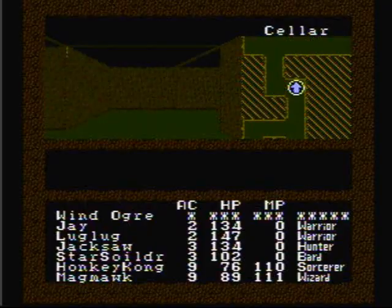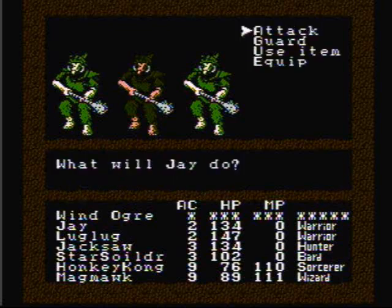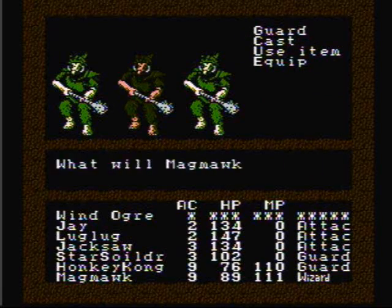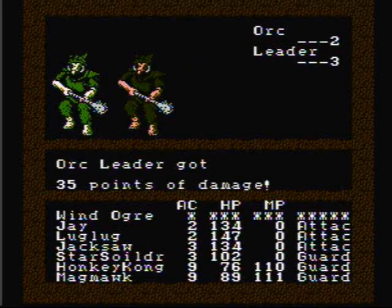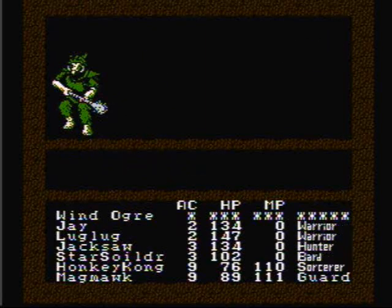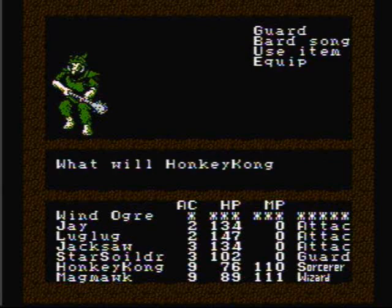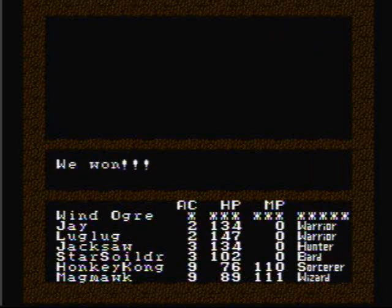Not only does this spell cast some light, but it also allows you to see secret doors. Watch out — it's three orcs and three orc leaders. Let's go ahead and use our three main fighters to take out the leaders, and then next round we'll kill the regular orcs. There we go, we won!